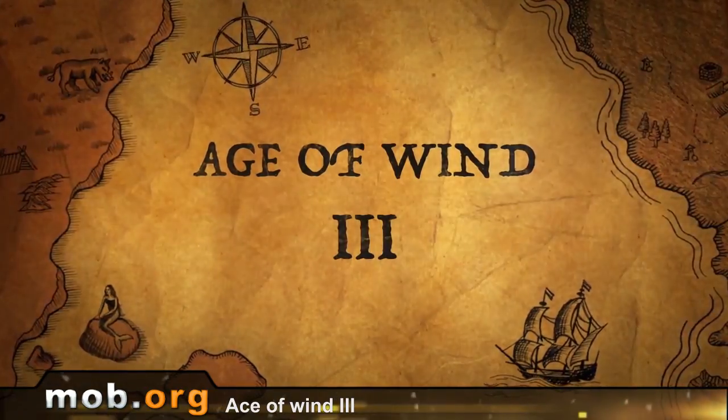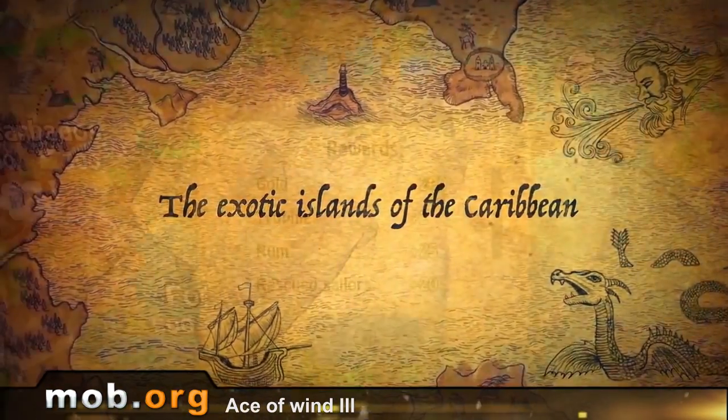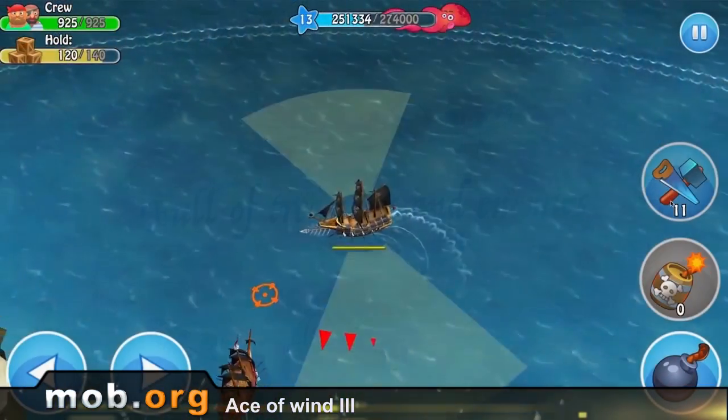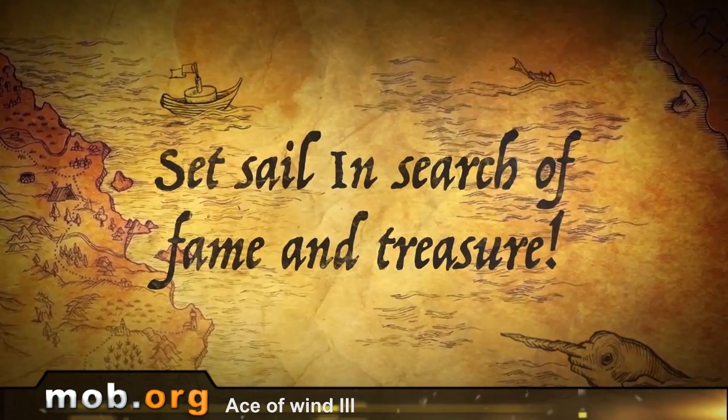The second game is Age of Wind 3. It's a game about pirates. If you like the kinds of games where you need to sail, attack enemies with a cannon, and hunt for treasure, then this game is definitely for you. If you played Corsairs, you'll get the game immediately.